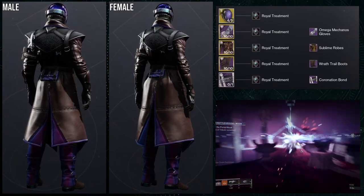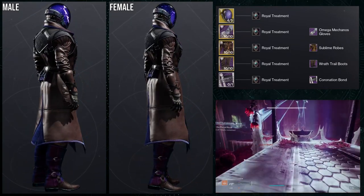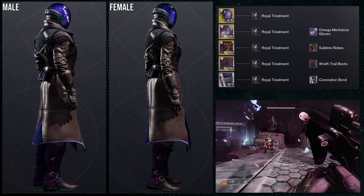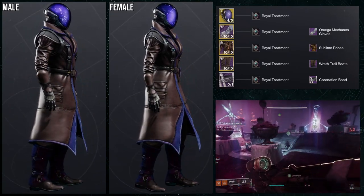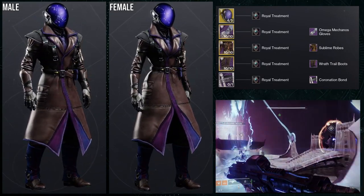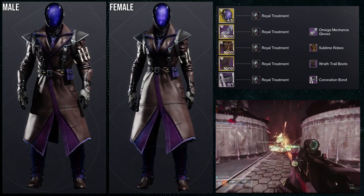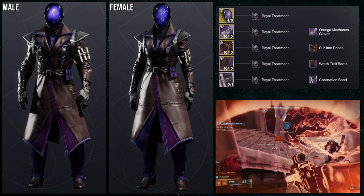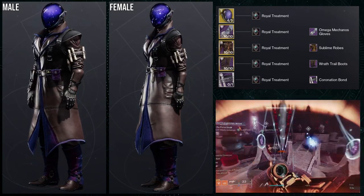For the next set, if you haven't seen the Omega Mecanos arm set, check it out. The arms may still be available depending on when this is posted — I'll try to post at 10 a.m. so people have one last chance to pick them up before reset. The Omega Mecanos arms are worth it at least for Titans and Hunters; for Warlocks, not so much. For the helmet we're using Astrocyte Verse, for the chest Sublime Robes, for the boots Wrath Trail Boots, and for the bond Coronation Bond.